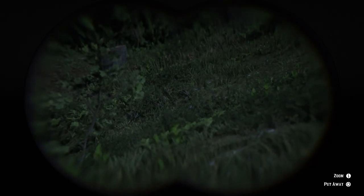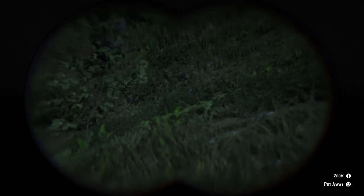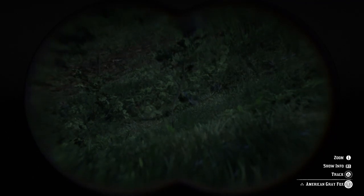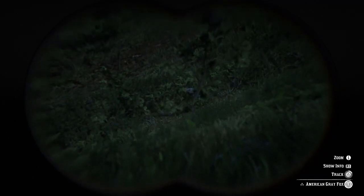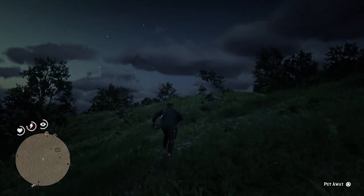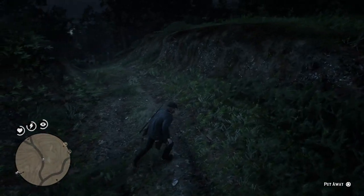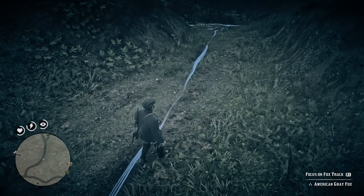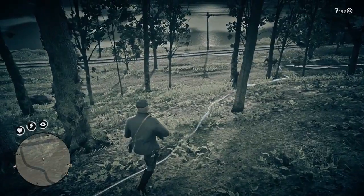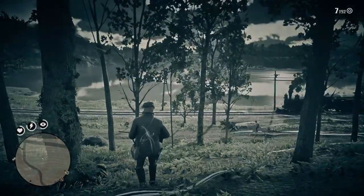I think he's coming towards us here, so we're just going to play the waiting game. Hopefully he walks straight into us and we'll be able to get that clean kill. Okay, he's no longer coming towards us, so we're going to have to try and move towards him a little bit more. As you can see, it's quite tough to track a fox once he's on the run, going across the tracks here.